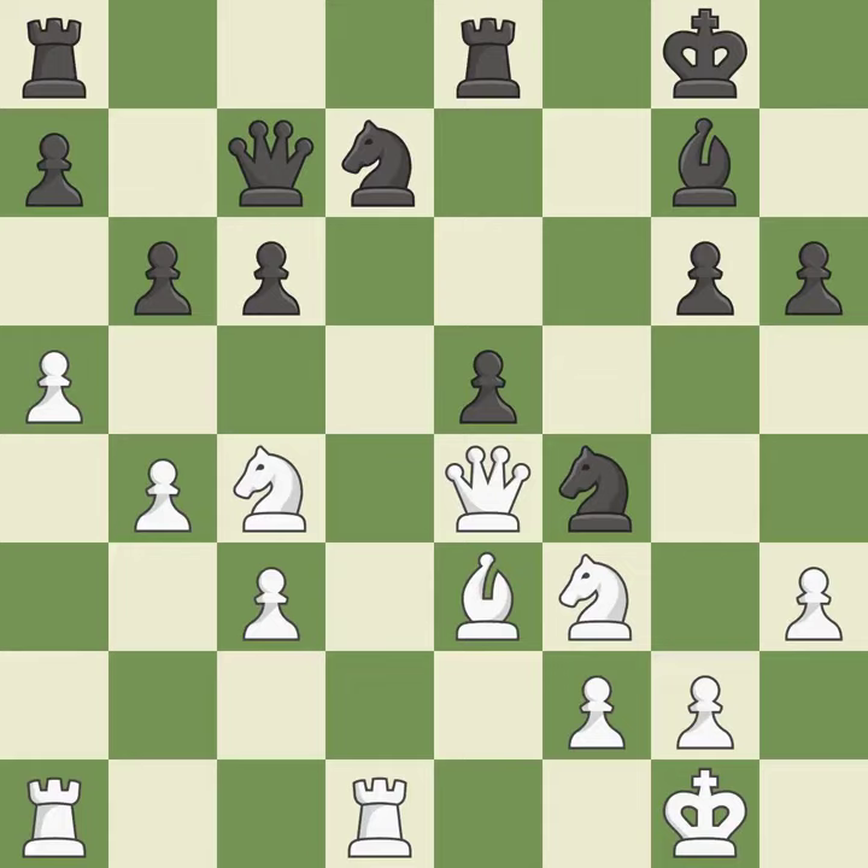This leads to losing material. Only one move worked there, and this wasn't it. This permits the opponent to fork pieces — it is a blunder. This forks multiple pieces. This is the only good move and was a game-changing move. Black is no longer in a losing position — it is a great move.